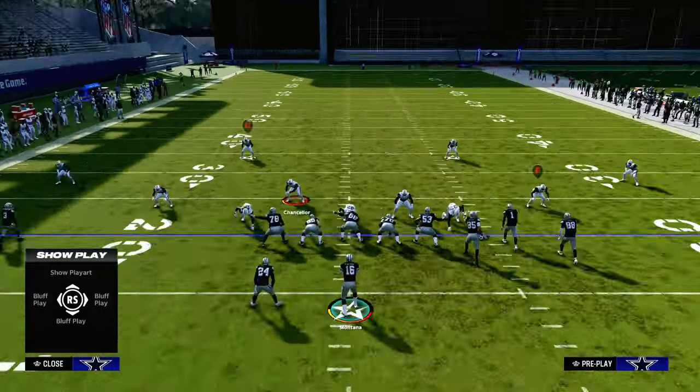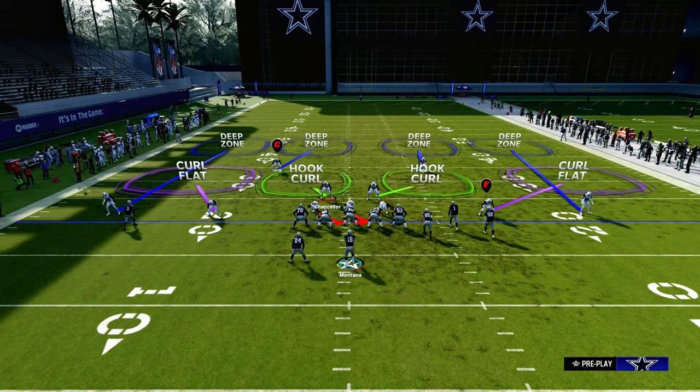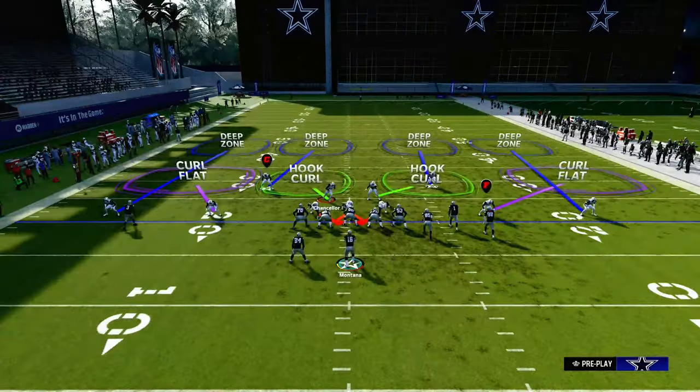What we're going to do is pinch our defense and crash our line down. This is the most important part of the entire defense, so don't miss this step: bring these safeties down to about 10 yards off the ball. That's the key.